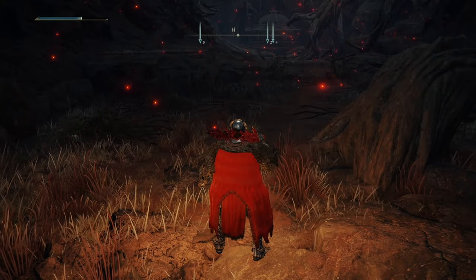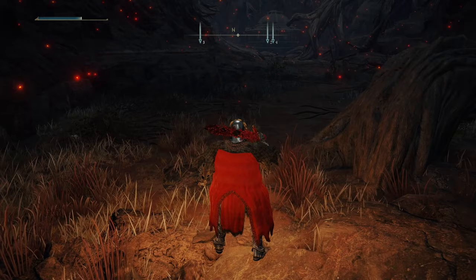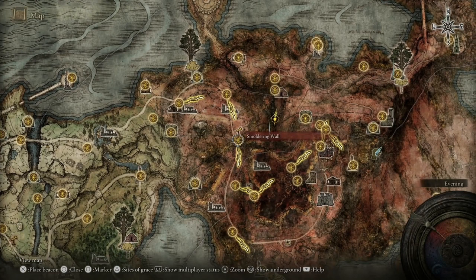Hello everybody, this video will show you how you can get to Abandoned Cave in Elden Ring. For this we need to go to the site of grace called Smoldering Wall. So just follow my path and we're gonna get there in no time, let's start.